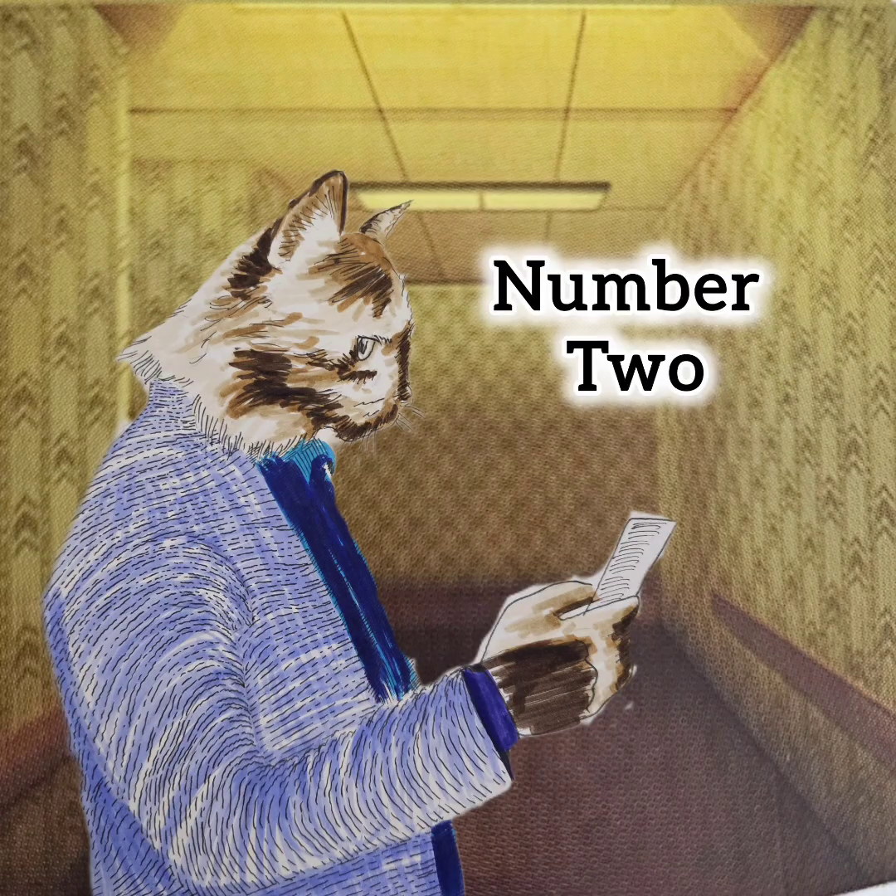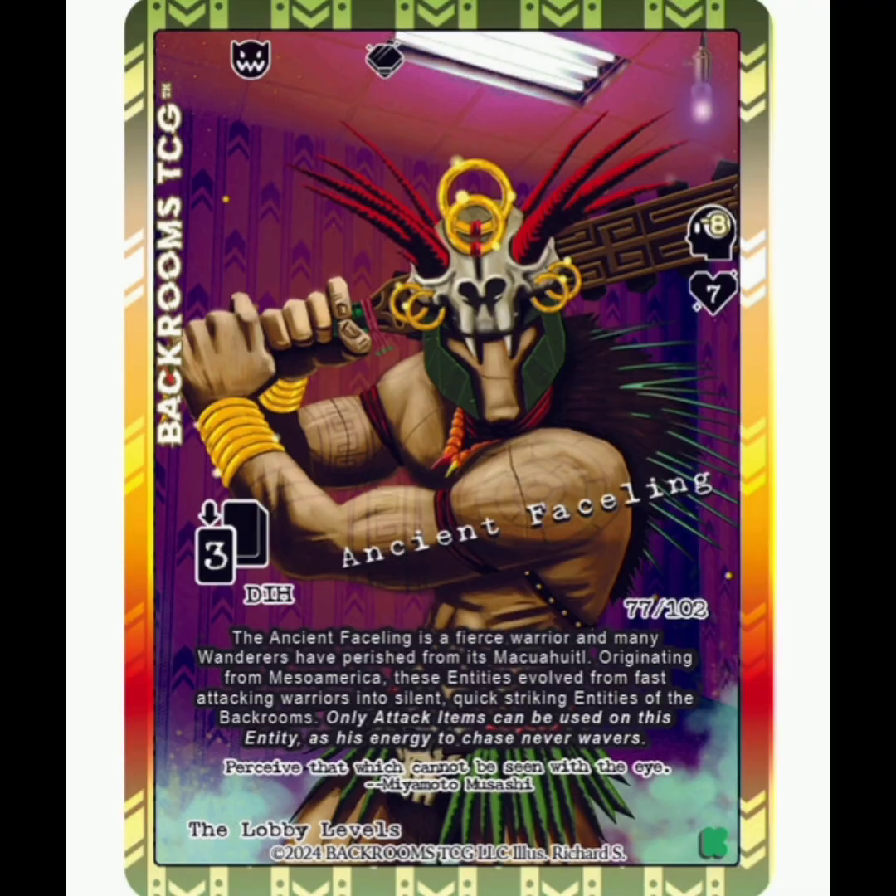Number 2, we're going to be going for the Ancient Variation of one of my favorite entities, the Faceling. So this Ancient Faceling is brutal. He is a purple hyper entity, and he's going to be minus 8 sanity when you encounter him, 7 health, and 3 deck and hand damage every round. But if you can defeat him, you will have a chance to flip for a Painite gem. However, you can't distract him — his energy to chase never wavers, as it says. He is really cool. What a great design, honestly. Love it.